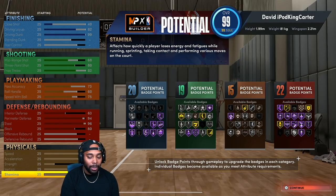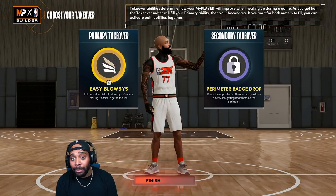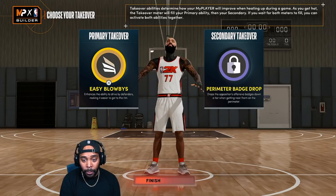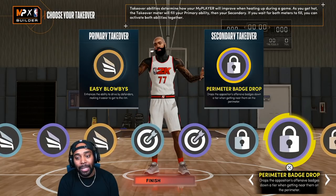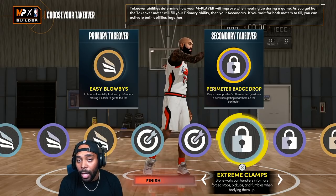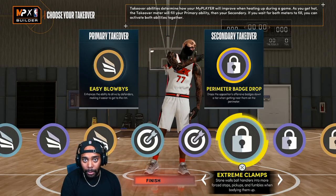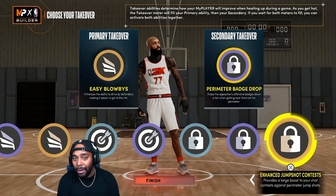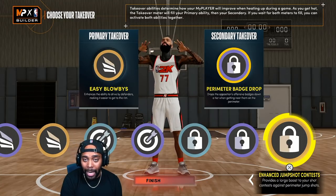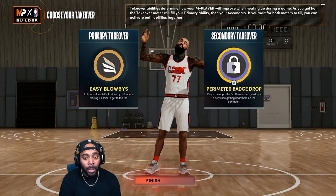Stamina 99 — I never get tired. As far as my takeovers go, I switch them out. Sometimes I go Easy Buckets if I want to dunk, or Limitless Range if I want to shoot. Perimeter Badge Drop is my primary secondary badge, but sometimes I go Extreme Clamps if we have a guard that doesn't want to guard the ball. Or if we have a five-nine build that's really fast, I'll go Enhanced Jump Shot Contest so when I jump at them I get a higher contest. You just gotta be smart about your build.